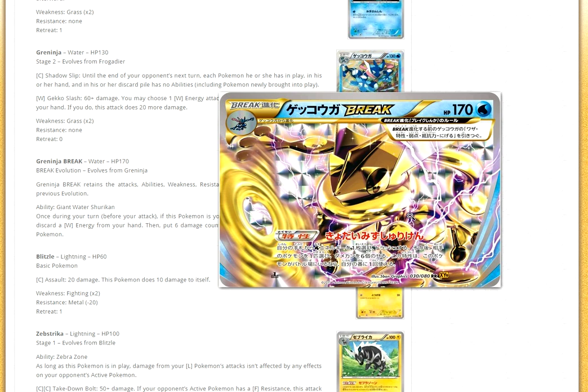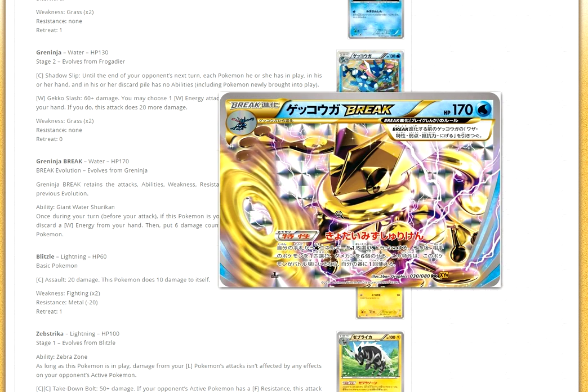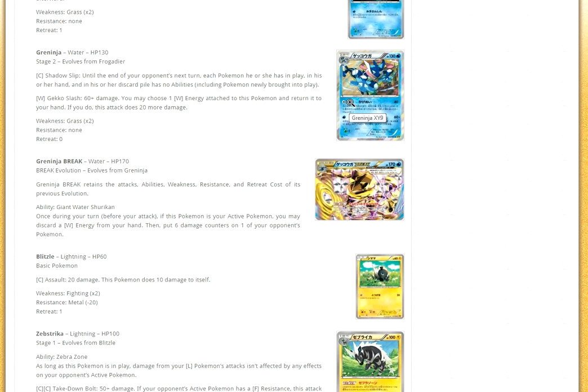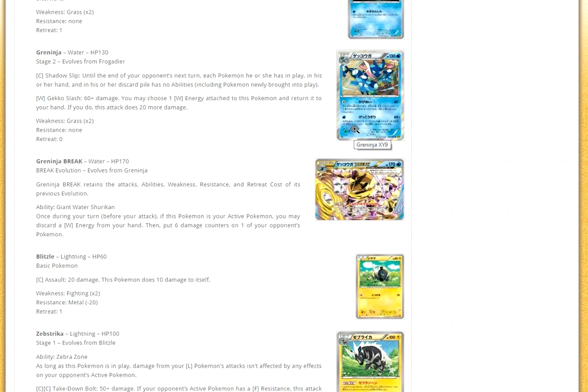Then we have our first Break of the set — Greninja Break. Greninja Break has Giant Water Shuriken and 170 HP. Once during your turn before you attack, if this Pokémon is your active Pokémon, you may discard a Water Energy from your hand and put six damage counters on one of your opponent's Pokémon. That's actually pretty good. I could see a Greninja deck with both Greninja variants and Greninja Break — you just pile damage and knock things out in one hit. I don't think it'll work, but it's a potential fun deck.